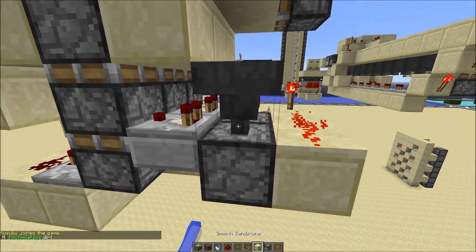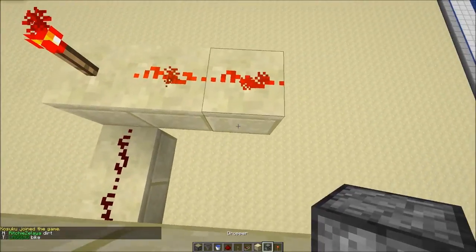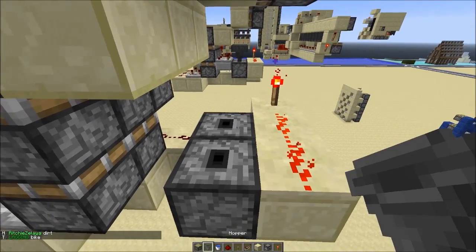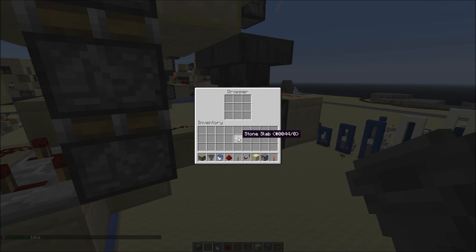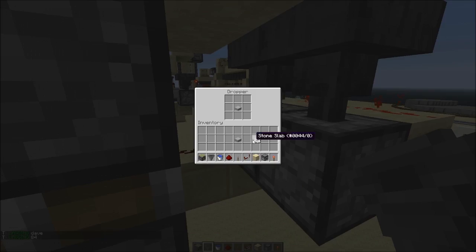So get the dropper and a hopper now. The droppers you're gonna face upwards. One thing in each — you can put as many things in here as you want.